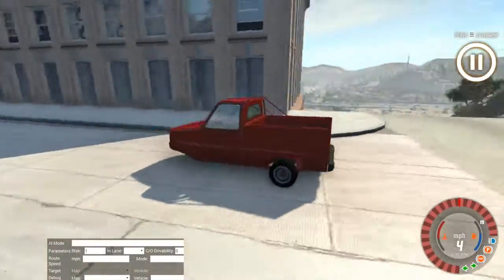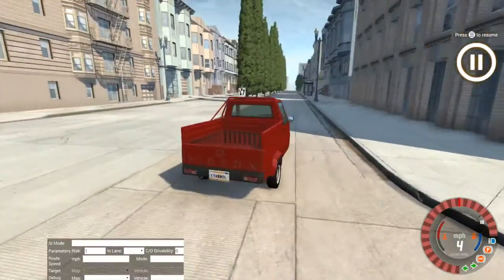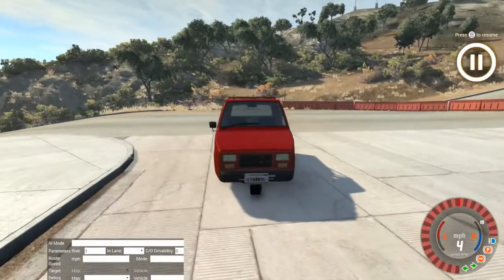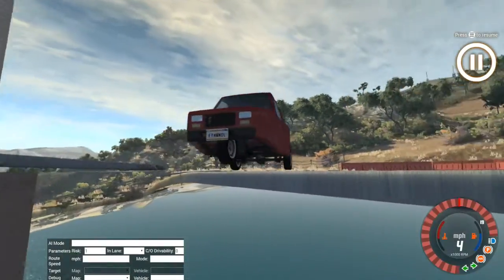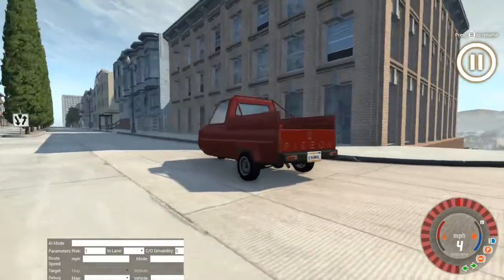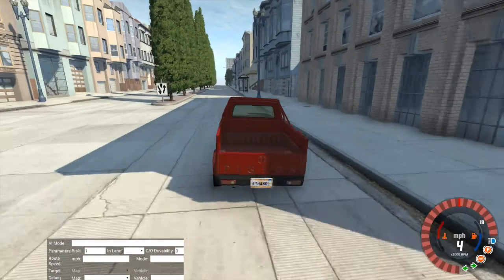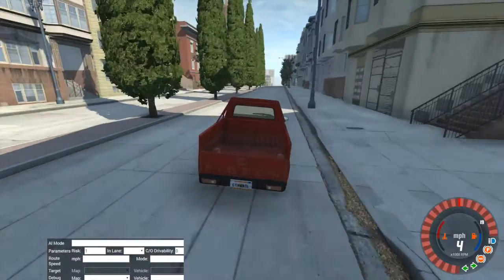Hello and welcome to some more BeamNG Drive. I've just got a fairly simple challenge — I'm going to try and drive to the docks in the West Coast USA map using the Pigeon, the three-wheel Japanese Daihatsu midget-style thing. Should be an interesting enough challenge. We'll just have to see whether I can make it without flipping over. I'm going to try and drive as aggressively as possible.